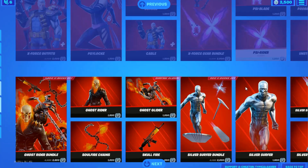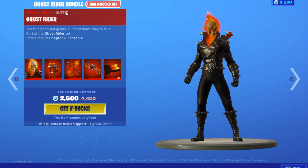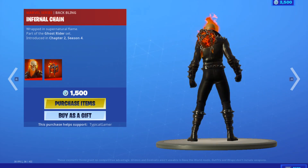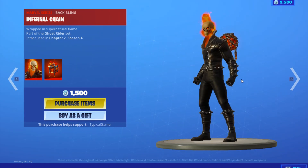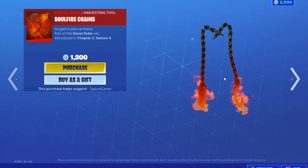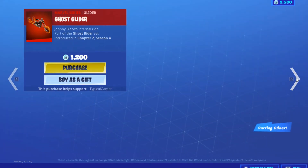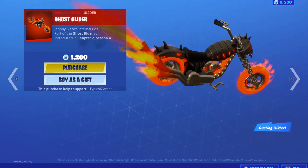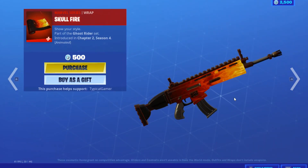Now we're in the Ghost Rider section. The Ghost Rider bundle is 2600 V-Bucks. The Ghost Rider skin and his back bling are included in the bundle, or you can buy them individually for 1500 V-Bucks. The Soul Fire Chains are 1200 V-Bucks individually. The Ghost Glider is 1200 V-Bucks and it's a surfable glider. Skull Fire is 500 V-Bucks.